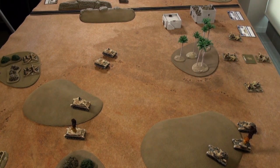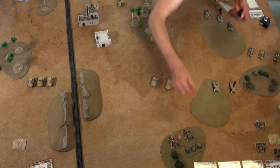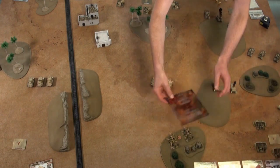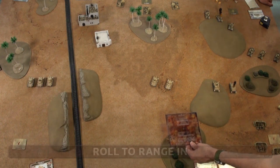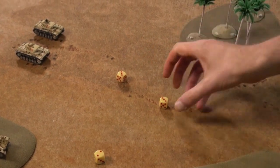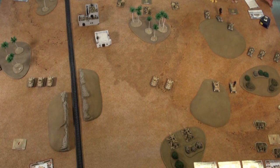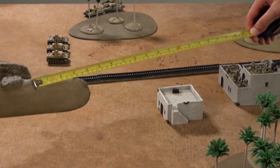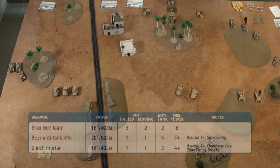My 25-pounders now fire a bombardment. Unlike direct fire they use a template. I attempt to range in between the guns — skill 3+ but ranging on terrain makes it 4+, three attempts. Rolls three, three, two — no range in, no bombardment. The 88s are lucky hiding in that scrub. My infantry have a Boys anti-tank rifle with good range but anti-tank of only 4 against front armour, so I'll wait for a better target. My Crusaders aren't shooting — end of shooting step.